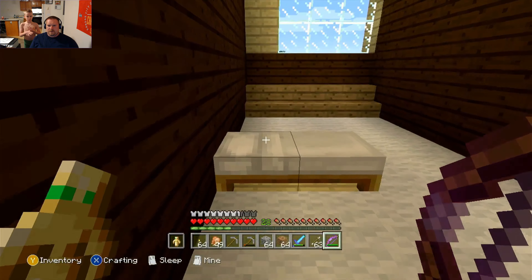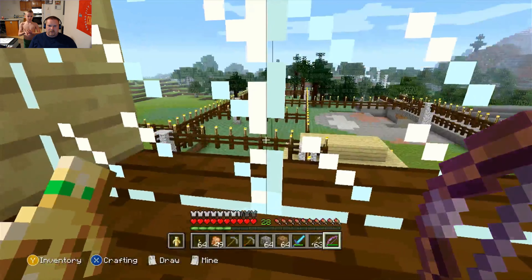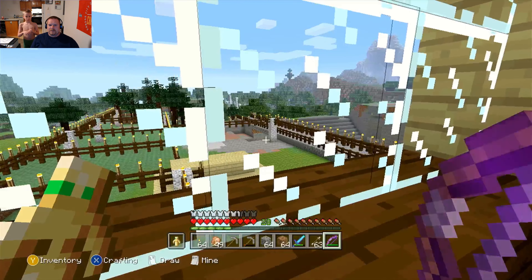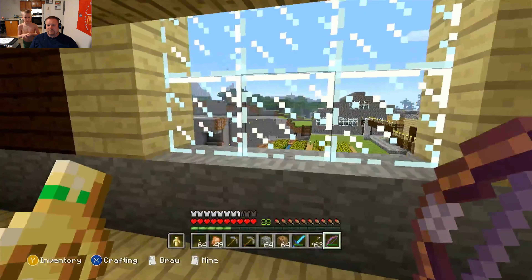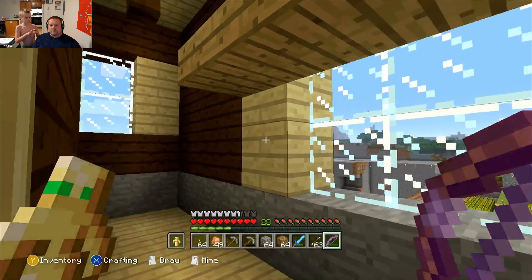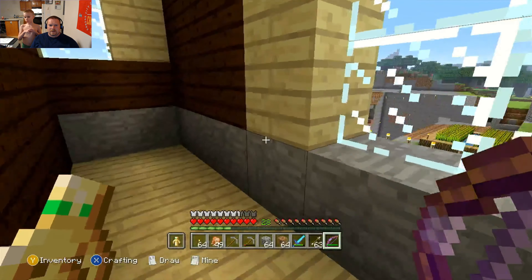This would be bedroom number two. The only reason we don't have a regular sized bed in this one is we had to use a Minecraft bed in order to be able to fast forward the night. Not that we really care if it gets nighttime, working out there with all those lights. And this is the second giant walk-in closet — lots of windows in this one.